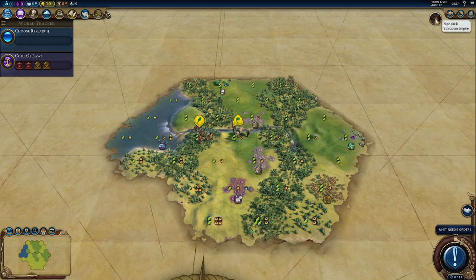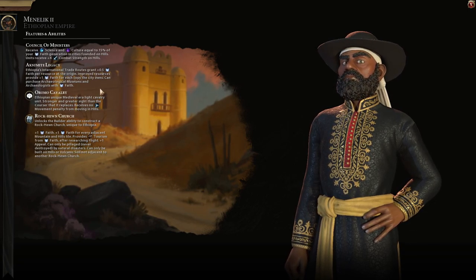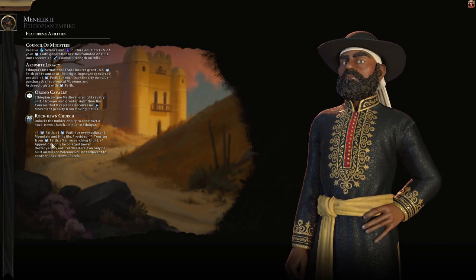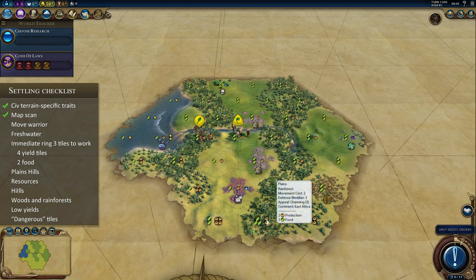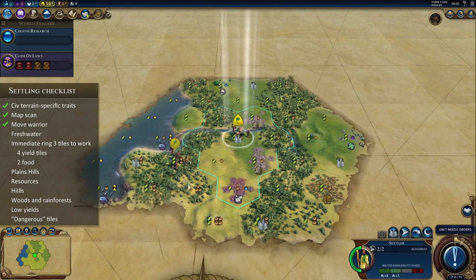Mansa Musa. This leader definitely has some bias — cities should be built on hills, and we want to make sure resources are available when we build our cities, with churches built around hills and mountains. In this location, we want to make sure we have those hills. Is this a hills-heavy location? Doesn't look like it at first, but counting — 1, 2, 3, 4 — there are actually a lot of hills here. It looks like it's near a coast. Scanning the map — not super excited. Let's move the warrior. Bunch of hills.